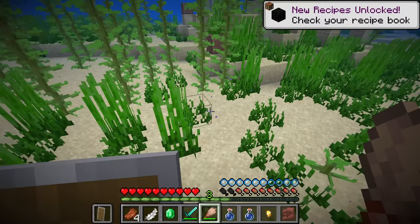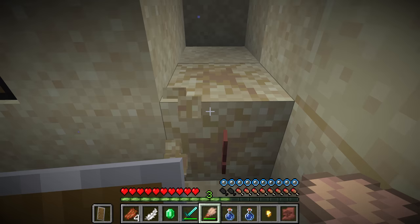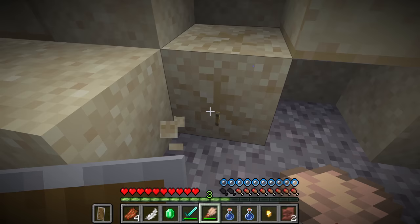What's the chance of finding the sniffer egg in the suspicious sand around these structures? It's about 6.7%. So ideally, 6.7% of the suspicious sand here will give you the sniffer egg. And if you want to get yourself a renewable source of sniffers, you're going to need two sniffer eggs so you can eventually breed them. It will take a lot of excavating to initially get yourself a source of sniffers.